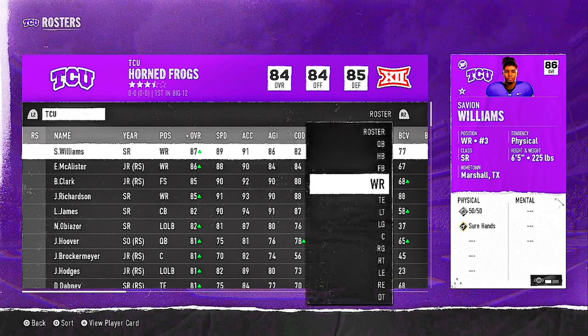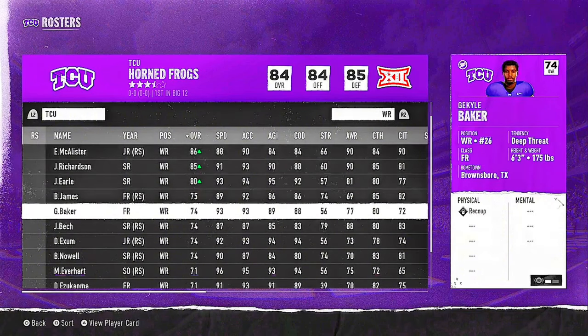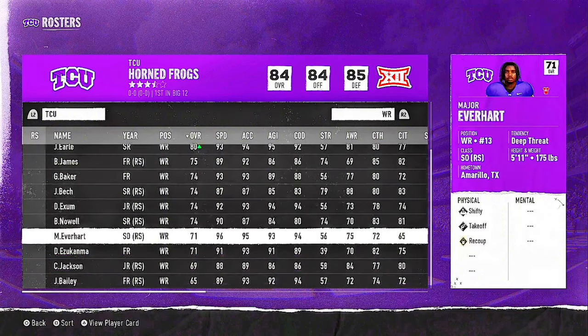So if you want good offensive attributes — good physical attributes for everything — choose Wide Receiver as your main position. You're gonna come here and look for a player with a drippy face skin.